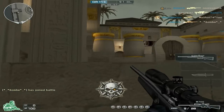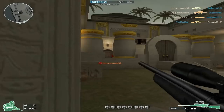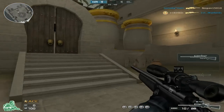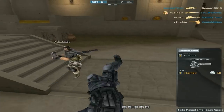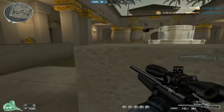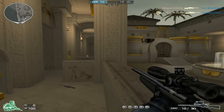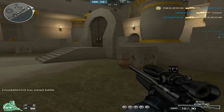So some stats: first, the M700 is extremely lightweight and easy to move around with — it's like moving around with a knife. It's very light, so it's easy to run around and quick scope people.